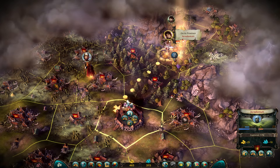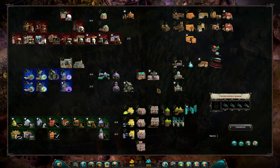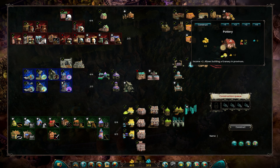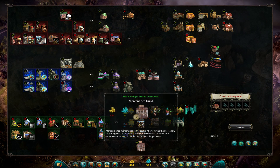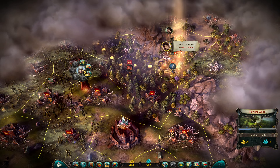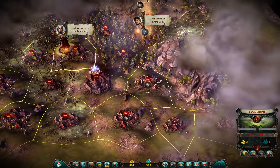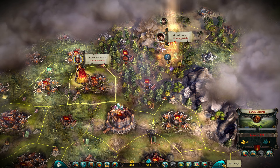I wanted to try this province. Buildings - still not enough money for Town Council. Let's build pottery, that's cheap, so I'm not going to spend that much money, save it for the Town Council but at least build something. Commander will go after demonologists and slugs in this province. Scout - slugs are too hard, so keep exploring for now. End the turn.